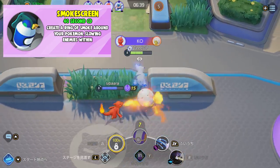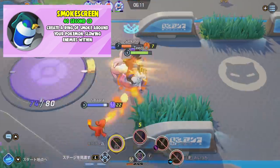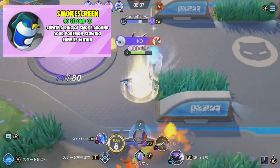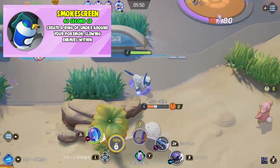Next we have Smokescreen, with a 40 second cooldown. It creates a ring of smoke around your Pokemon, slowing enemies within. This seems great to use in fights and in situations where you want to keep enemies close to you or away from you — so close for melee fighters and far for ranged fighters.